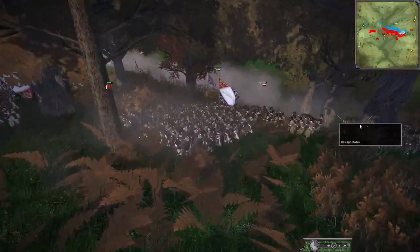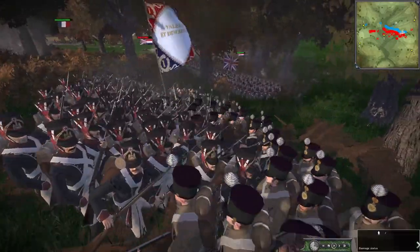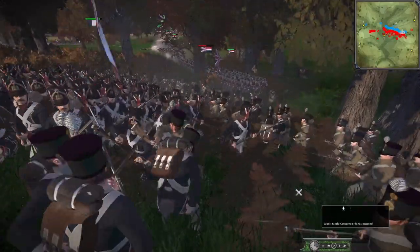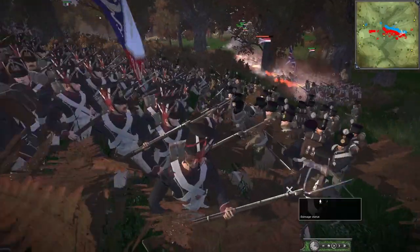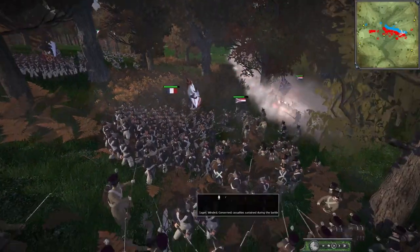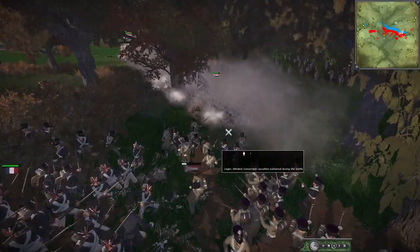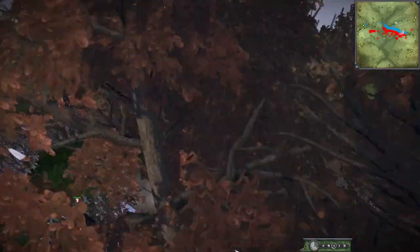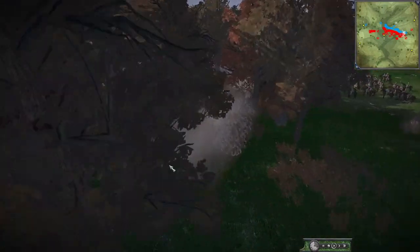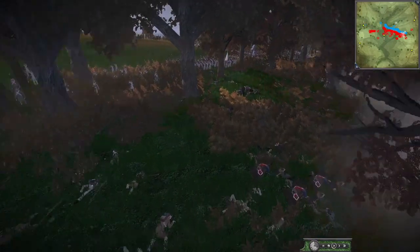There we go, Tirailleurs going in. And instantly look at that morale - down to red. Tirailleurs are loving this fight already. They are guardsmen out there - they're still not too bad, definitely better than the Dutch. Yeah, if they break through that unit, they can fall on the next British unit and just carry on down that line. They might be routed by just Tirailleurs and musket fire.